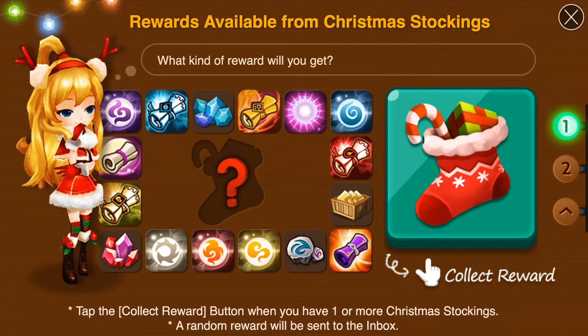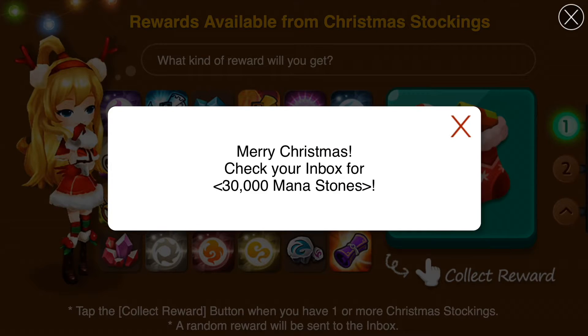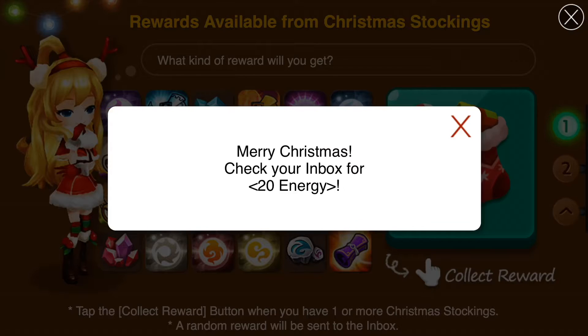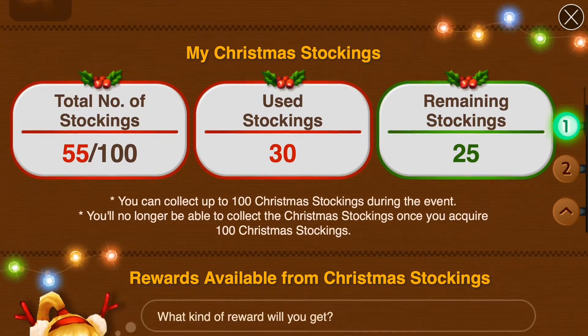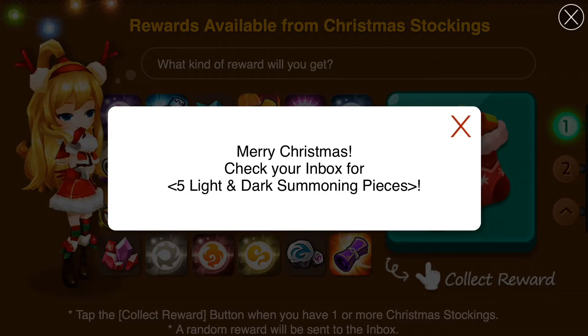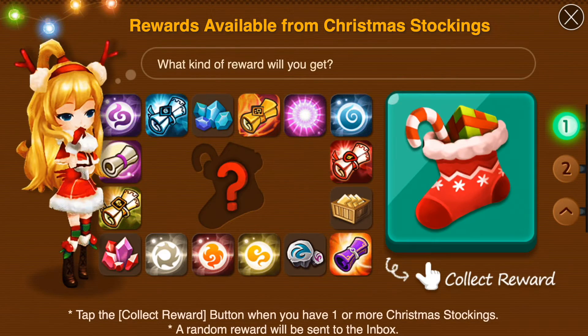Mana Stones, Mana Stones, Crystals, Energy, Energy. How many left? 20 more. 100 energy - oh there we go, that's pretty good. Mana Stones - no Mystical Scrolls yet, I'm a bit surprised. Mana Stones, more energy, more Essences. I'll take summoning stones - I'm happy with that, save them up.